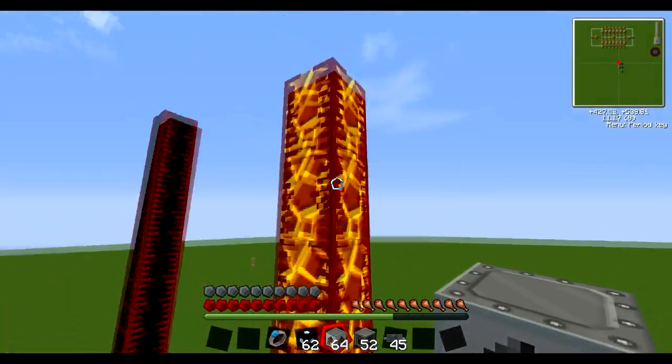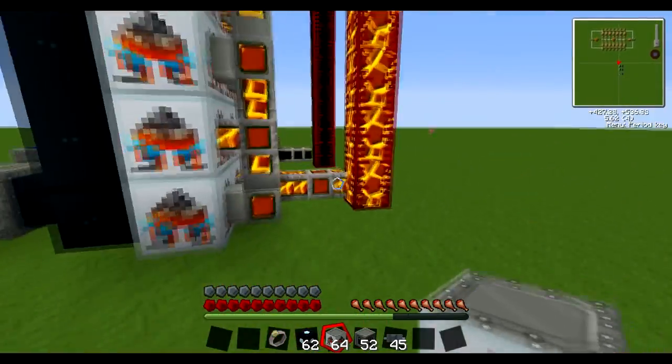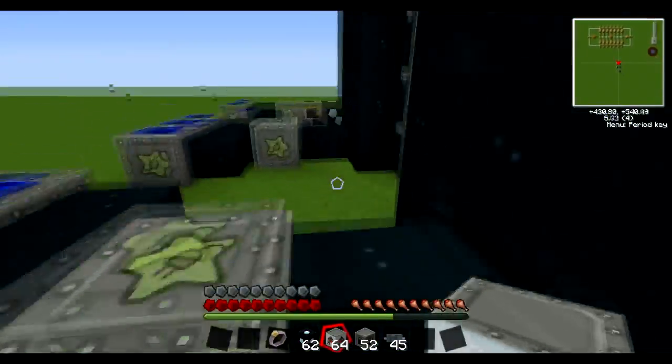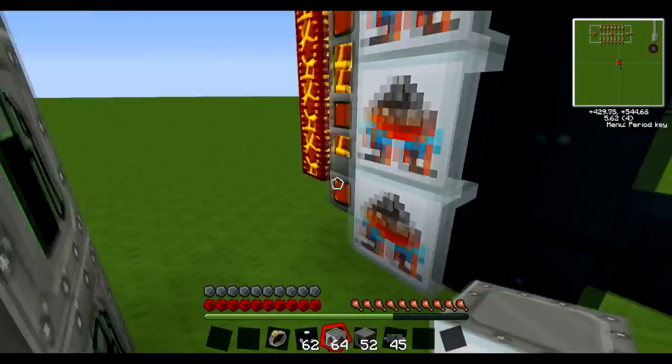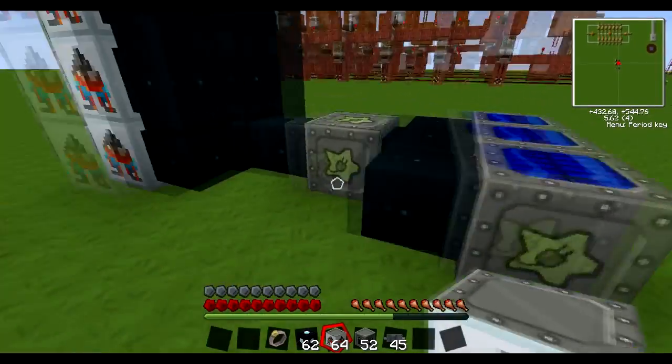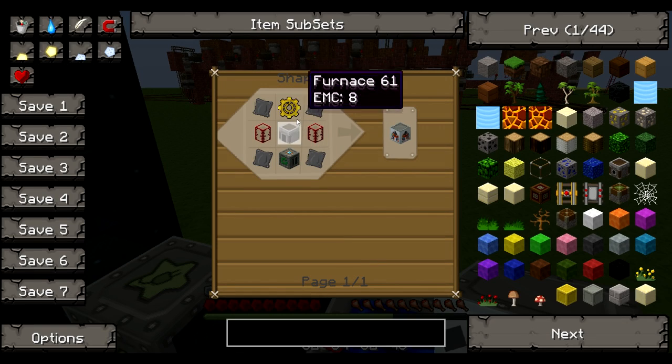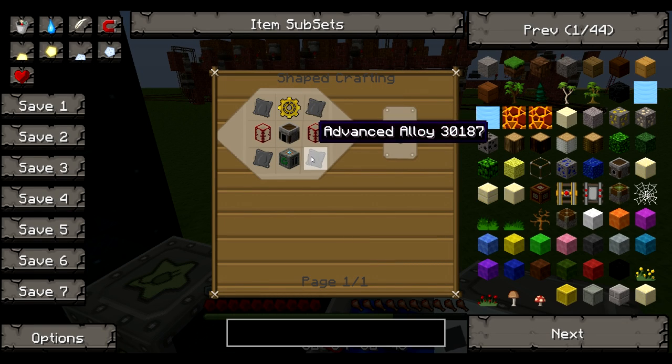They produce lava at a pretty decent rate. It fills about one bucket per machine every two or three seconds or so — that's mainly due to the piping, though. It generates lava, and here is the recipe for it. It's not too expensive; it just requires a lot of power.